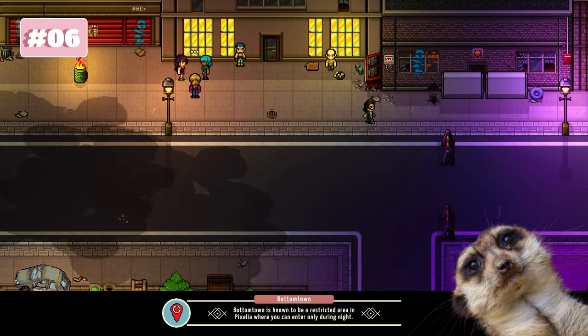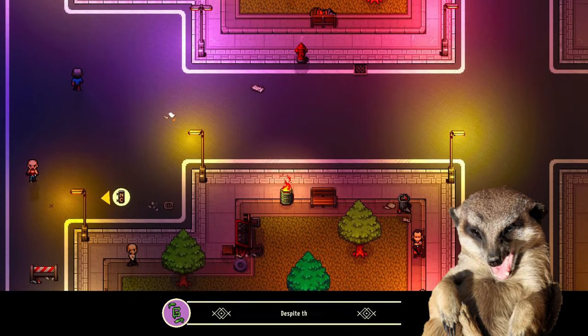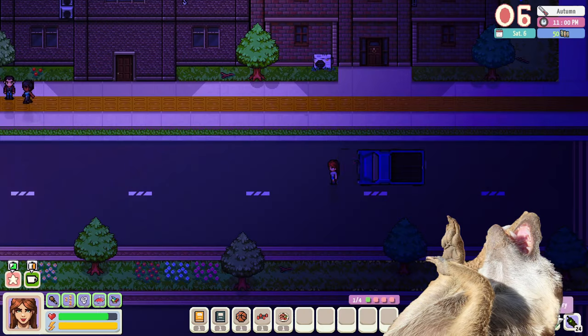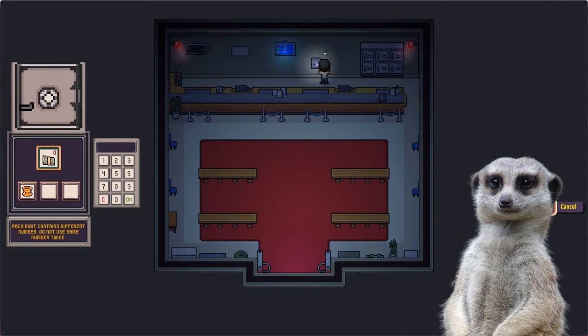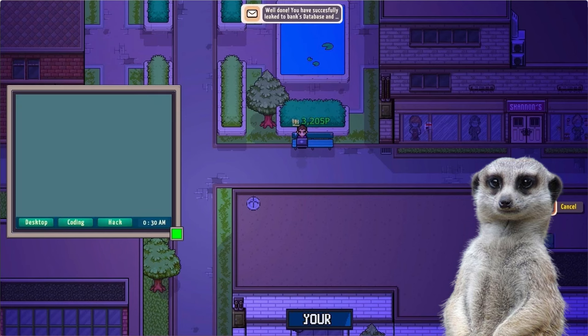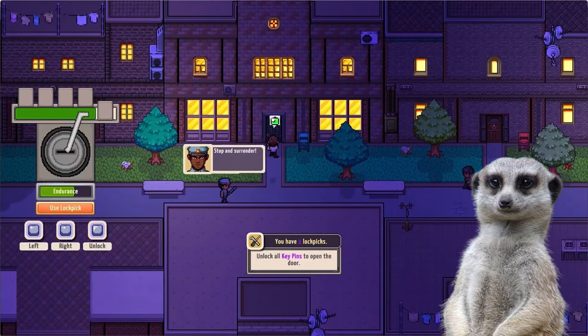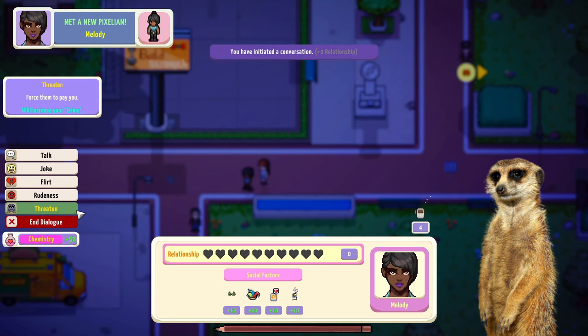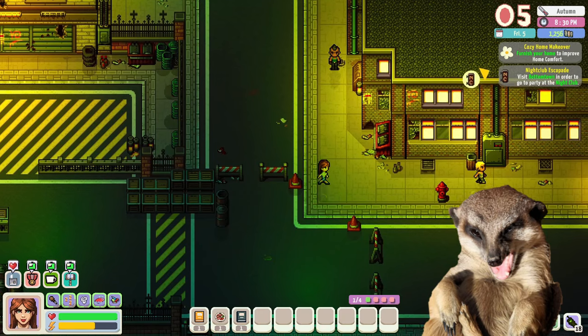Number 6: If you want more of a GTA feel, just know that Pixelia is pretty dangerous. You can literally get hit by a car and have to go to a pharmacy to heal up, or you can even get robbed! Super fun! Or you can also be the cause of danger, because you can steal, hack, probably accidentally run over people, break into other people's houses, or bully people for money! But be careful, because you can also end up in jail. I'm getting curious about this feature myself — should I try?